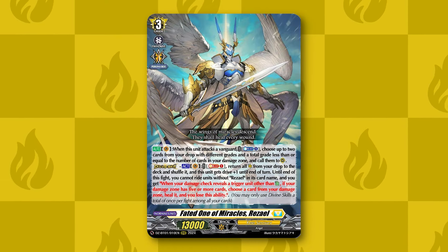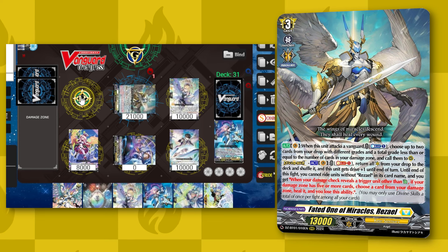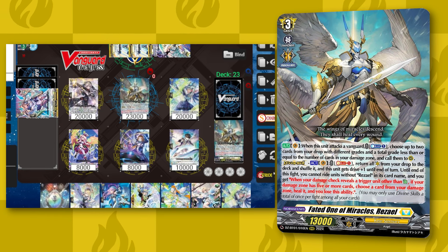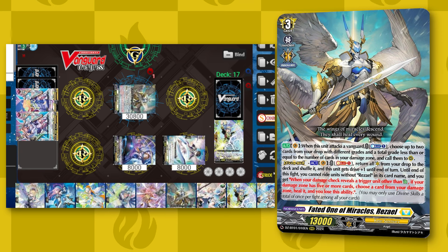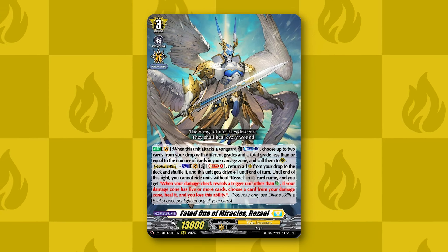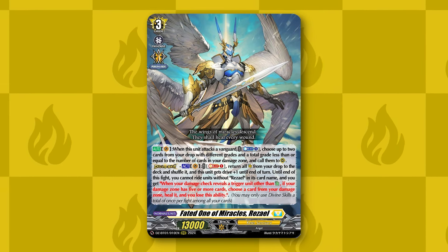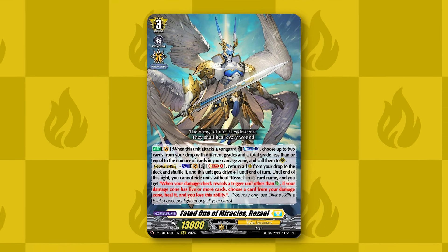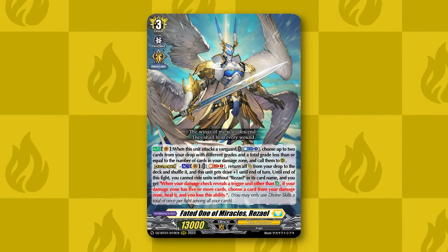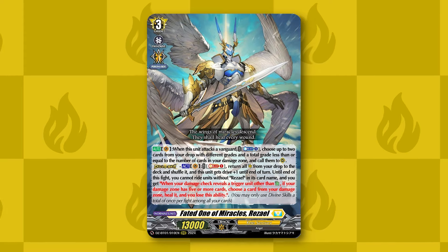The boss unit is Fated One of Miracles, Rezael. Rezael's skill reads that whenever it attacks, you can Counter Blast 1 and call 2 units with different grades from your drop zone, as long as their total grade is equal to or less than the amount of damage you have. Its Divine skill shuffles all critical triggers from your drop zone back into the deck, and Rezael gains +1 drive for the turn. During the opponent's next turn, when you would take 6 damage on a critical trigger, it counts as a heal trigger for the first time. Because of how generically good Rezael is, essentially any generic card in Keter Sanctuary can work with it. It gets extra value from cards that retire themselves in the battle phase, since Rezael can bring them back after they are retired. Rezael's Divine skill gives a lot of value from utilizing your crits to guard early because you will get them back into the deck when you use it, and it gains power when you use cards that tutor or draw through the deck since it can be compressed into more critical triggers later on.